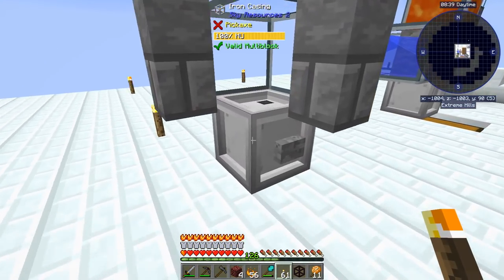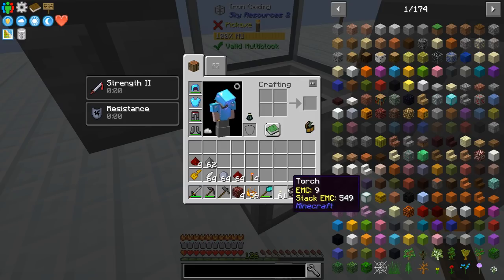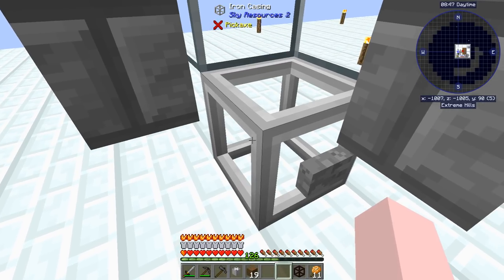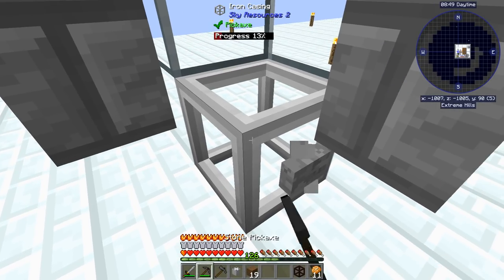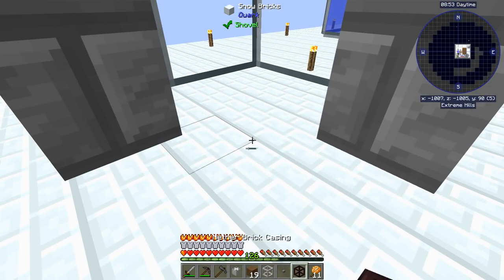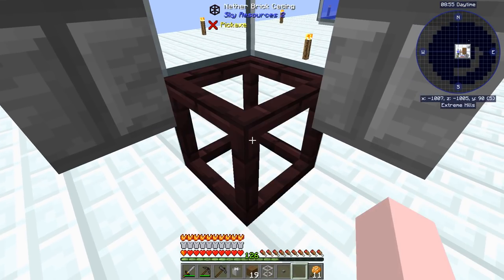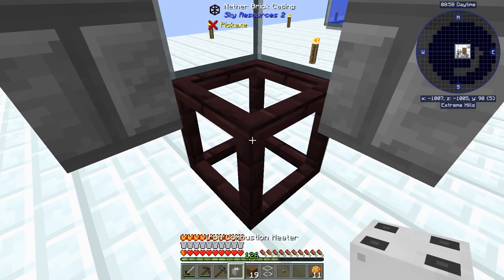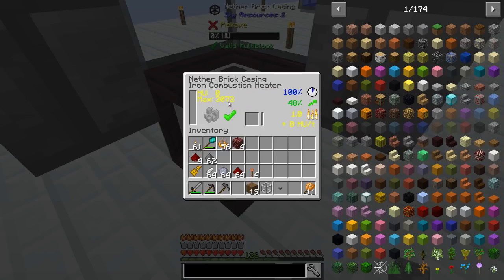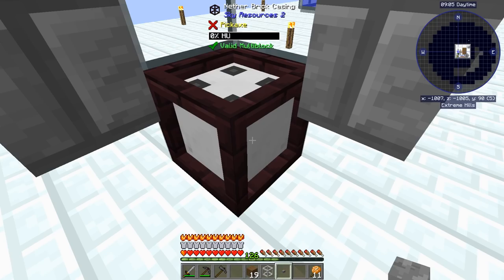So now we have our casing. Let's come over here, right-click that, pull it out, and break this — because we need the heat from this nether brick one to make the glowstone. It's 3,000.